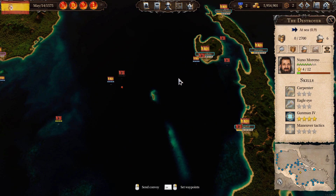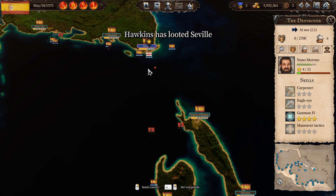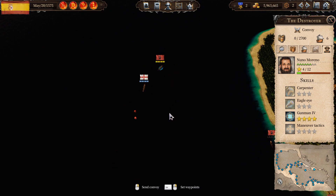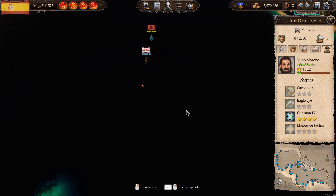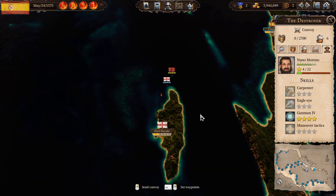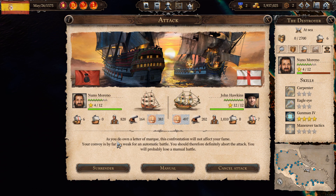We are ready to attack — all we need is to find John Hawkins. I think pressing Alt shows zones. This is where he mostly loots. I have found you, John Hawkins! The attack is initiated. He seems to be trying to run away — no way am I letting him escape. We seem to have enough speed to match him. We're reaching John Hawkins slowly but surely. Come on — attack his convoy!